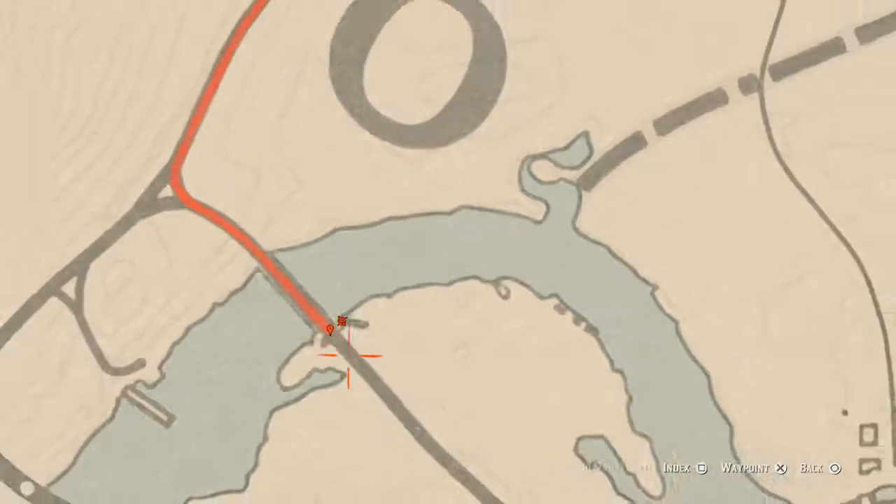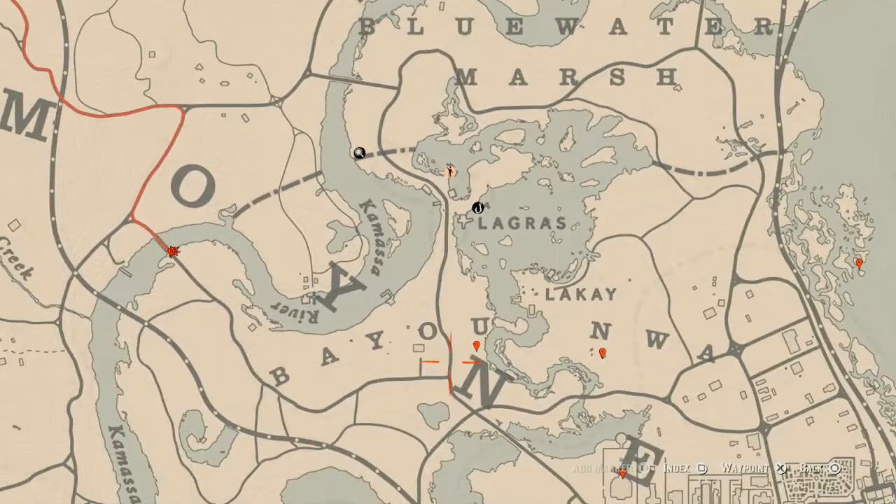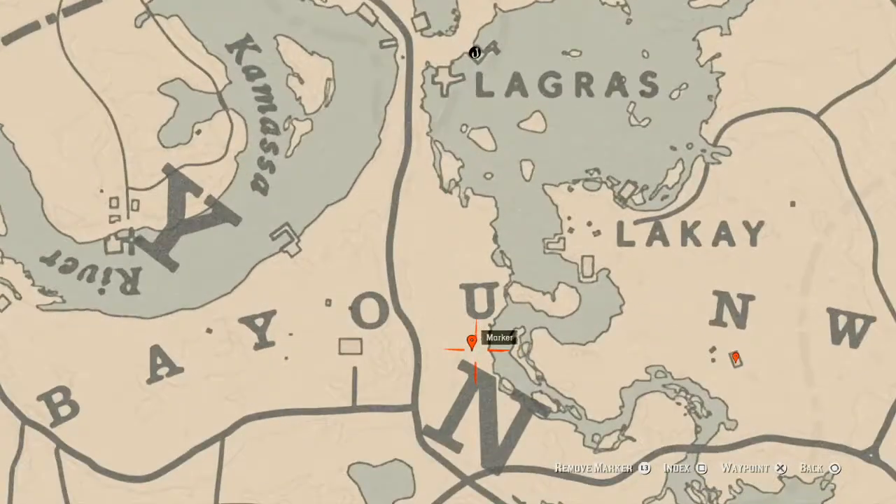There's a bird egg here — a heron egg, H-E-R-O-N. It's in a tree; shoot it down with an armored rifle or a bow using a small game arrow.